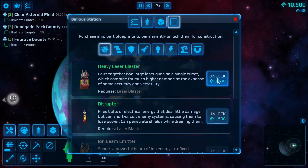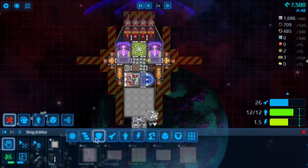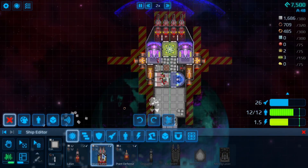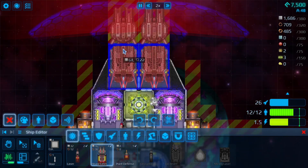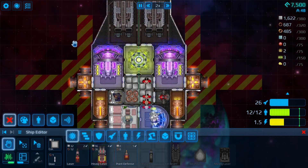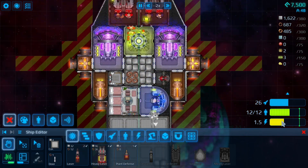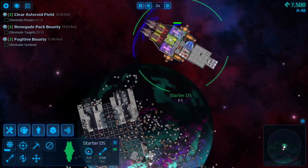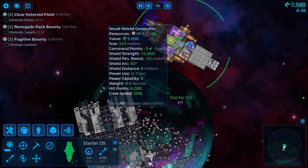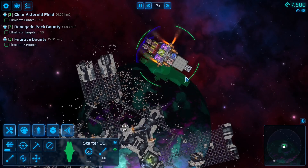Here I'm going to unlock a heavy phaser blaster — that's how you start upgrading. I can just slap these down, but that's going to change things because it has a very different energy need. In reality, that was a terrible idea because of the lack of energy on this reactor. You need to start upgrading reactors early on — it's expensive, so you might find yourself using ammo-based guns instead.